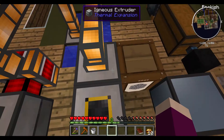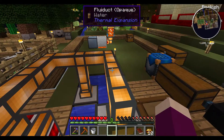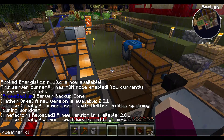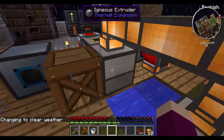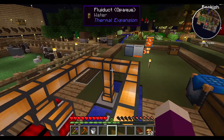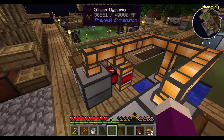Basically, you just pipe water in through your aqueous accumulator, and then just grab some lava and put it back in there to keep it working. I did set up some piping which put some ideas in my head.